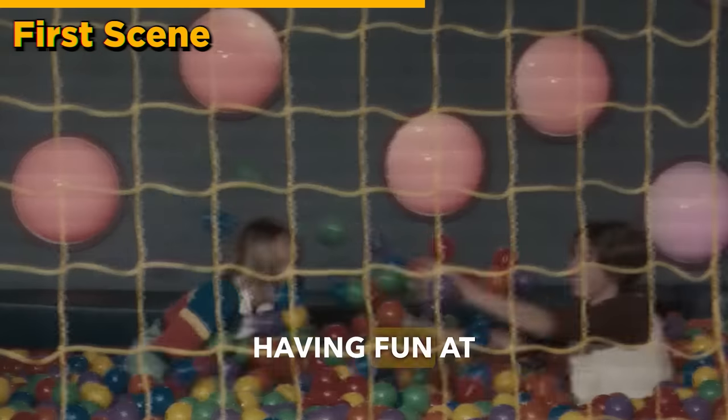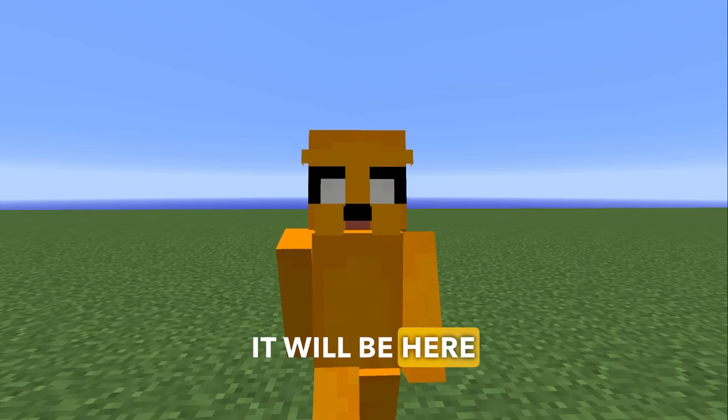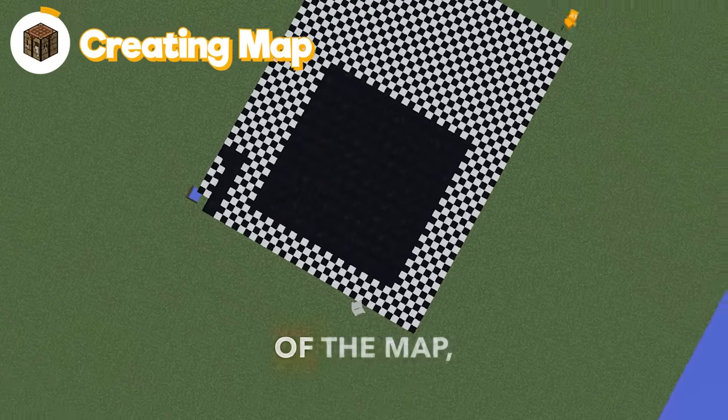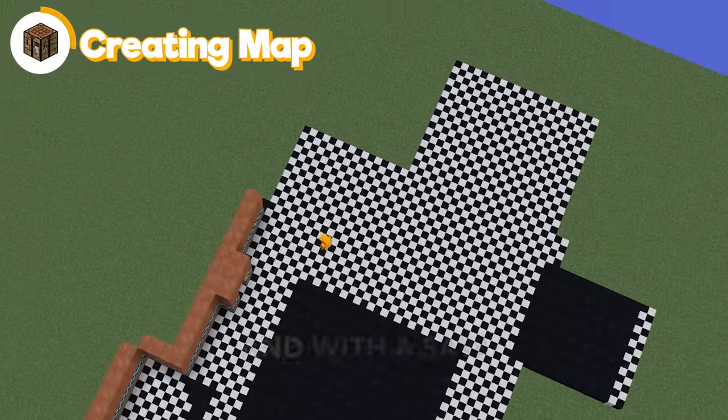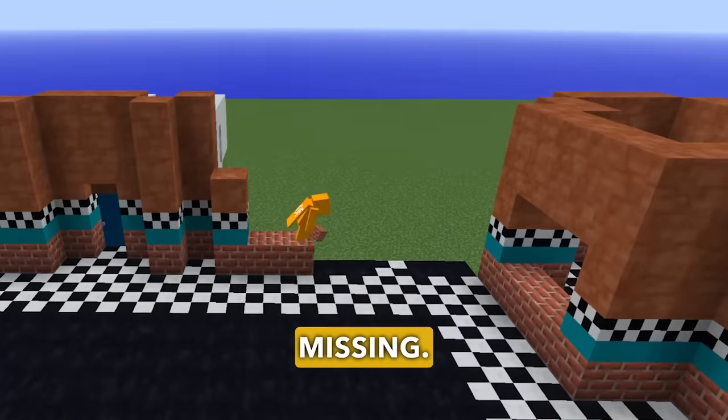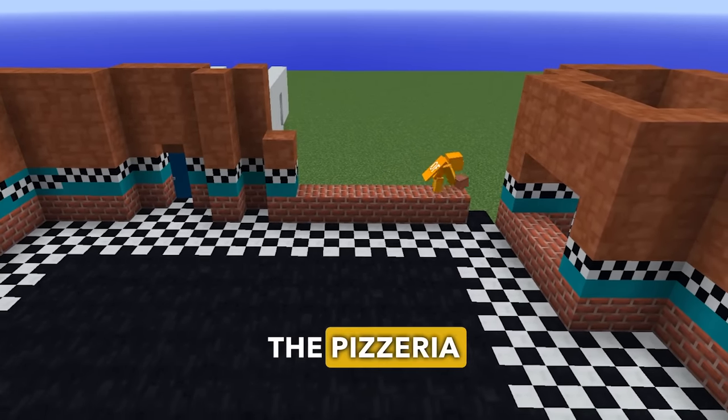Then it shows some customers having fun at the pizzeria, and you can get more or less a sense of how it is. It will be here that I will make the first scenario. So that's what I did — I created the entire base of the map, I made a mark where the walls would be, and with a saw, I built the scenario. After a long time, the base of the pizzeria is ready.